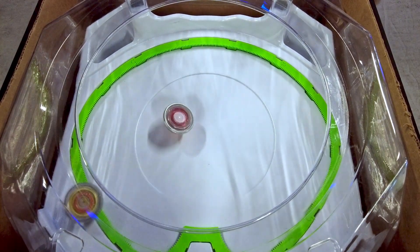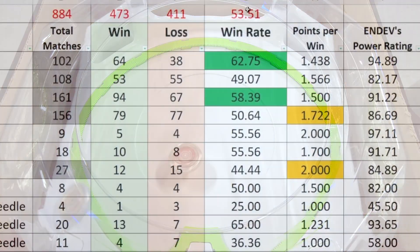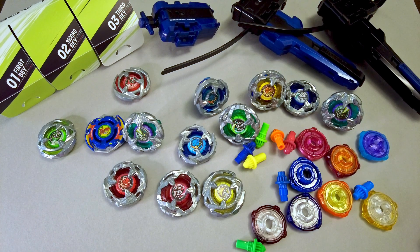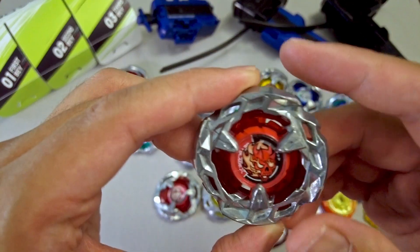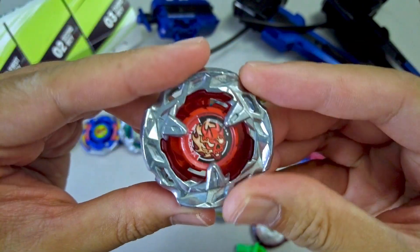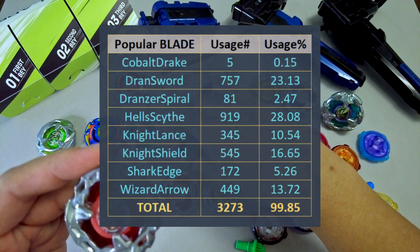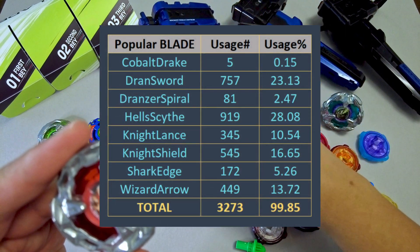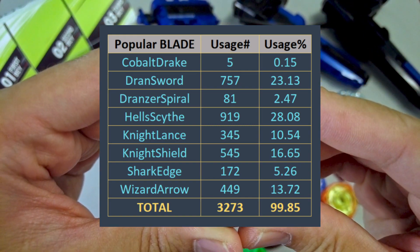Just like in our previous updates, we track which combos have the best win rate, what combos give you more points per win, and the combos that have the highest power rating by combining the 2 stats. The most popular blade, regardless of what beat and ratchet were used, is Hellsight — that is 2 updates in a row now. The least used blade in the competitive scene is Cobaltreak, given that only few people have them and there is still no consistent combo for it.